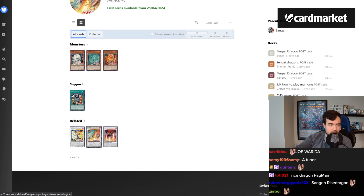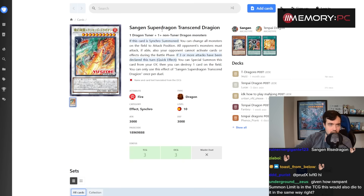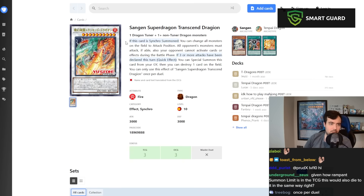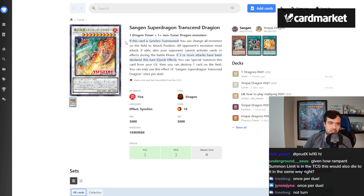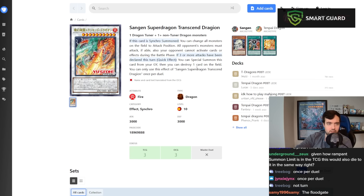And we have Super Dragon Transcend Dragion: if this card is Synchro Summoned, change all monsters to attack position — all opponent's monsters must attack if able. Your opponent cannot activate cards or effects during the battle phase. If three or more attacks have been declared, you can special summon this card from the graveyard, then destroy one card on the field — once per duel, not per turn.